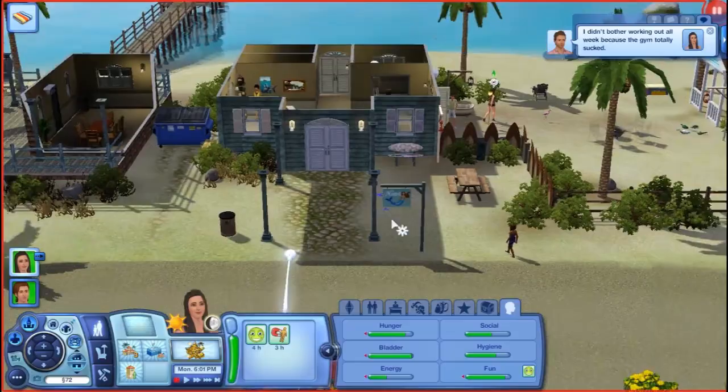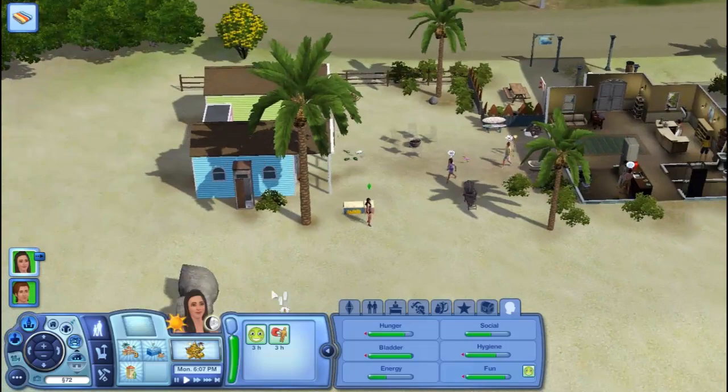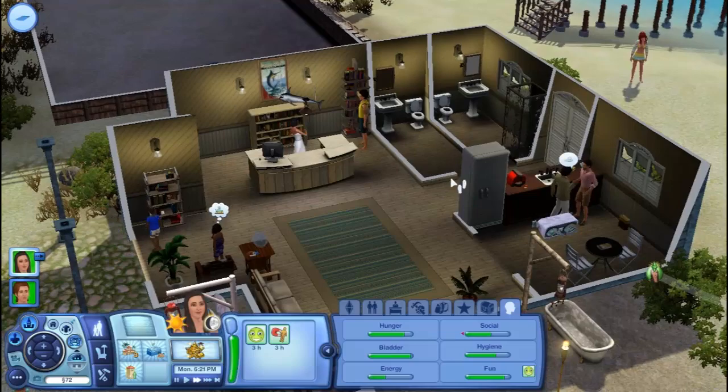So this is the front. Yeah, we don't even have a gym — so that's what we have to do, we have to put in a gym. Once we put in a gym we can make it more expensive. We'll put in a gym once we can afford it.